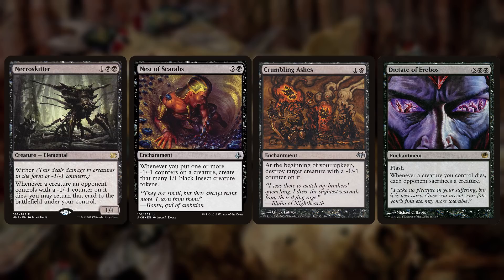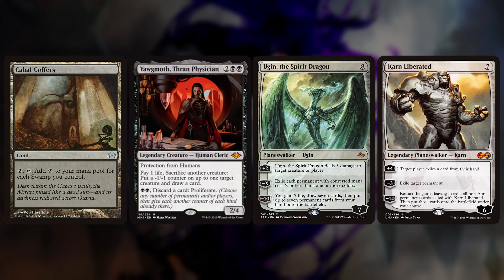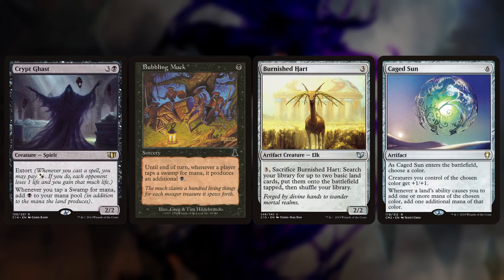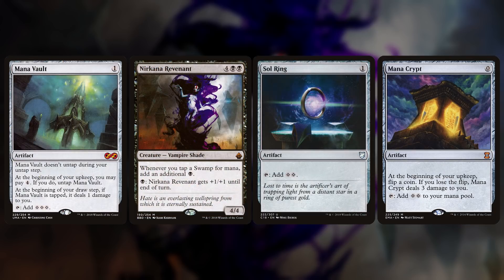Moving into our ramp category, we need as much mana as possible. Like I said earlier with the Planeswalkers, if we can make 10 mana and discard five cards to get Ugin the Spirit Dragon or Karn Liberated into ultimate range, that's how we're going to win the game. We have some really strong ramp: Black Market, Bubbling Muck, Burnished Hart, Caged Sun, Crypt Ghast, Grim Monolith, Magus of the Coffers, Mana Crypt, Mana Vault, Nirkana Revenant, and Sol Ring. There's a lot of early game artifact ramp and then late-game mana doublers. We can't get to those mana doublers unless we have that early artifact ramp to get there.